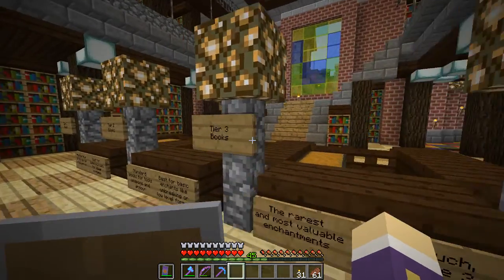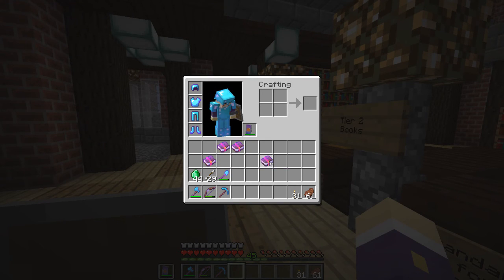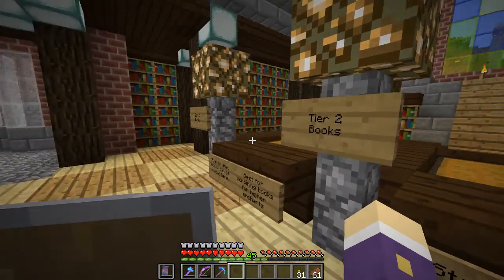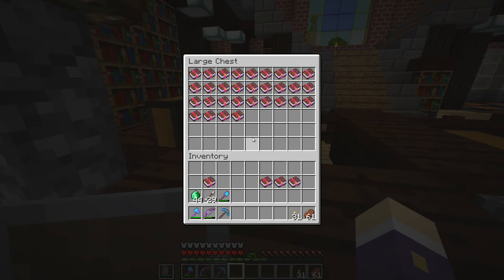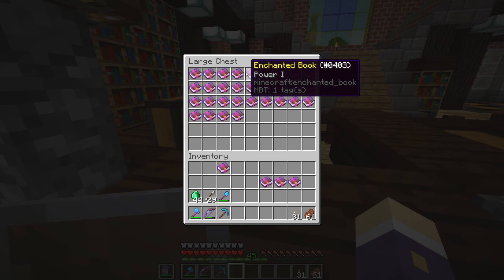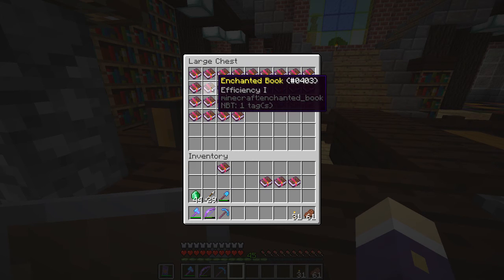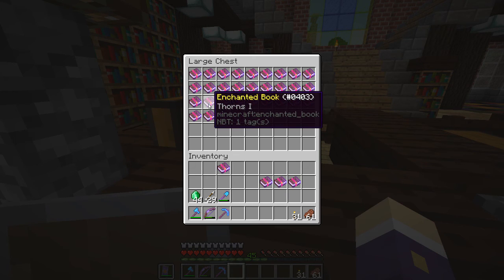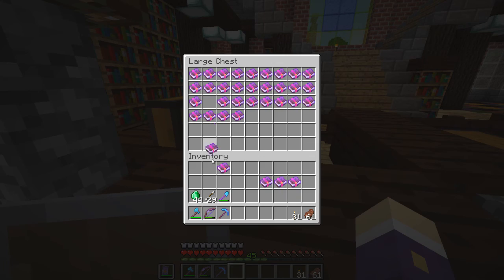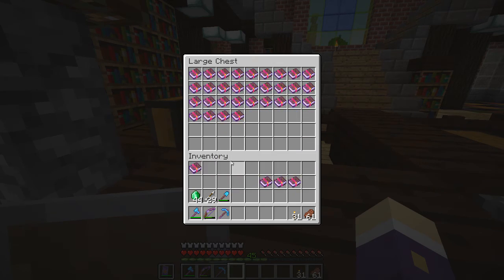So what have I got? I've got a smite — tier one. Protection four is presumably tier three, fire protection also tier three. Looking through the tier one box: protection, unbreaking, feather falling, power — I don't really need any of these. Oh, thorns — that would be nice to put on my armor especially with the mending enchant. I'll trade the smite for thorns.